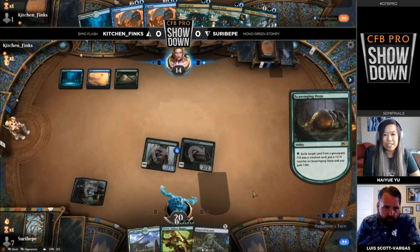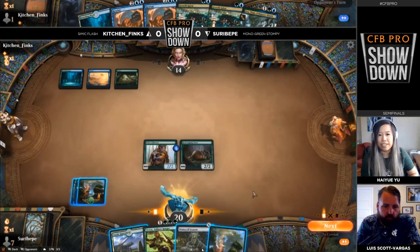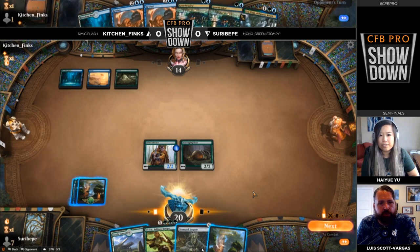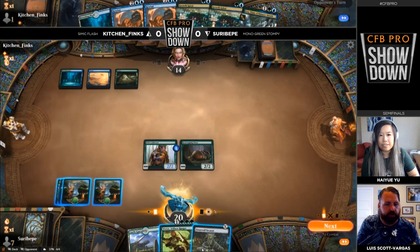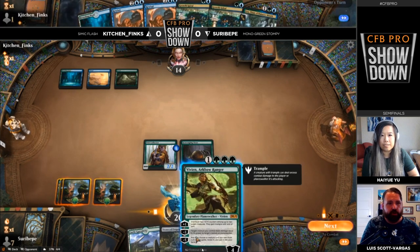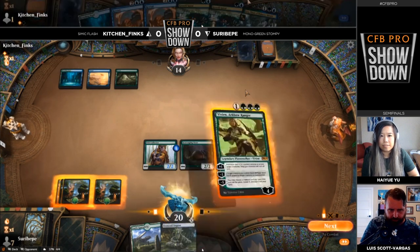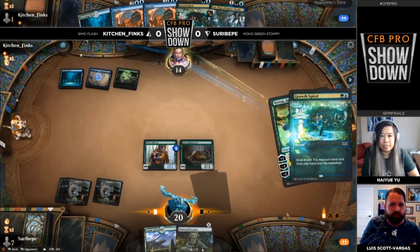Kitchen Finks goes for the Aether Gust on the Barkhide Troll on the previous turn, choosing not to save it for a bigger threat. That was a necessary play — the Barkhide Troll effectively puts four power into play because it also pumps the Pelt Collector. This is part of why the matchup is so tough for Kitchen Finks — they're going to get behind, and as long as Suru Vipa keeps pressing the board, Rewinds and other big spells are going to rot in Kitchen Finks's hand.